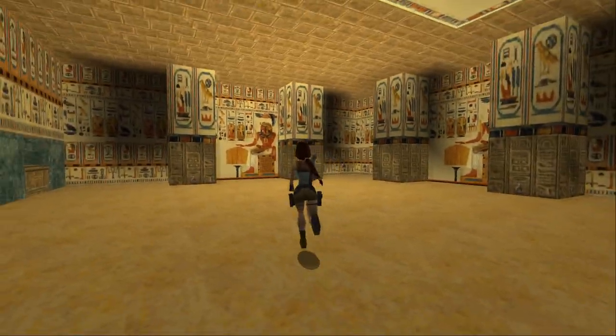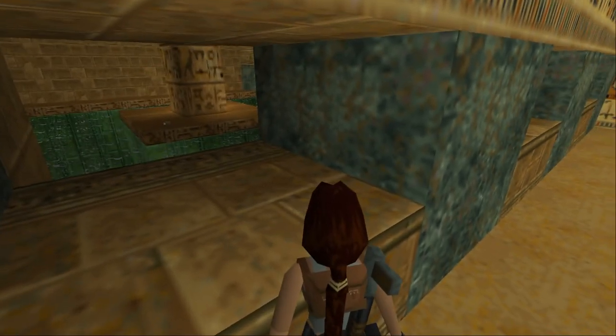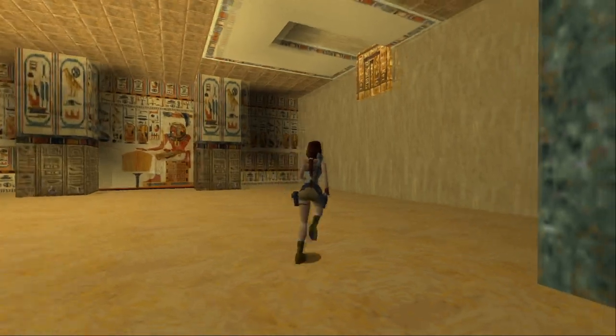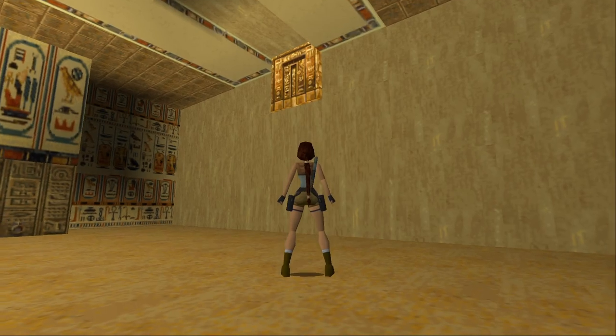There are a few slits in the wall we can take a look through. What's through here? A pool of water, some shotgun shells — and these are all blocks that we can pull. Plus there's like a golden platform up there, which are things that often expand.